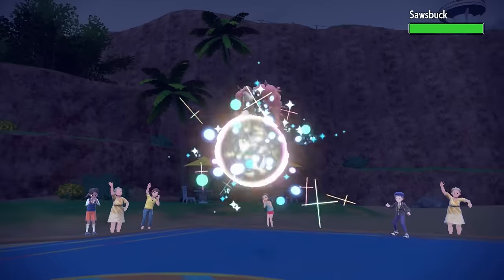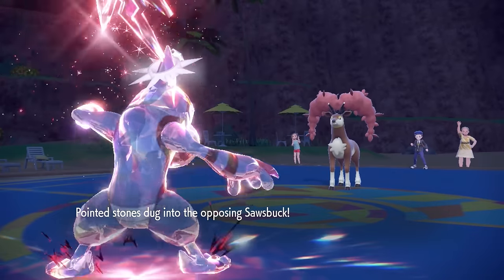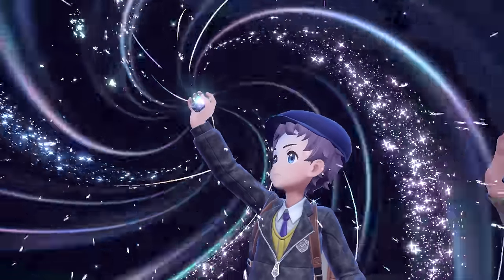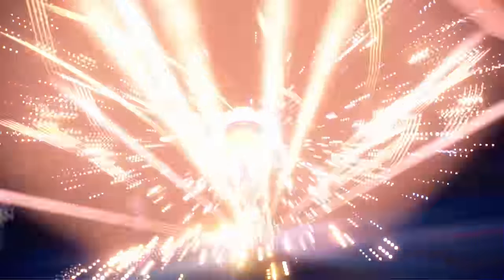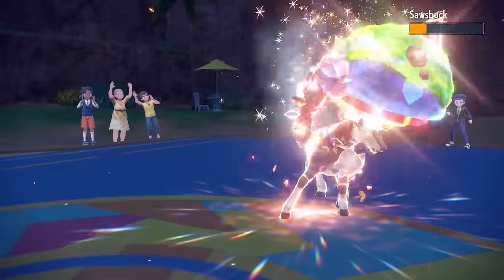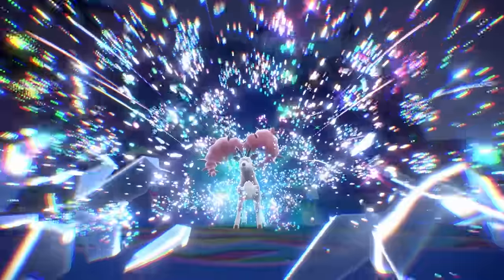At this point, once you click Swords Dance, especially with Sticky Web support to just be quick, the Croak is an absolute threat that no one really prepares for or expects. As they go into the Sawsbuck, I'm just going to go ahead and Close Combat it — no reason to click Gunk Shot and risk a miss. They actually bust out the Terra, thinking hey, Terra Ground makes both STABs not super effective anymore. But because of the webs, we are quicker, and also sharp as hell with that Swords Dance. That just kills the Sawsbuck, and we're rolling downhill with Toxicroak — exactly the sweep you're looking for in a set like this.